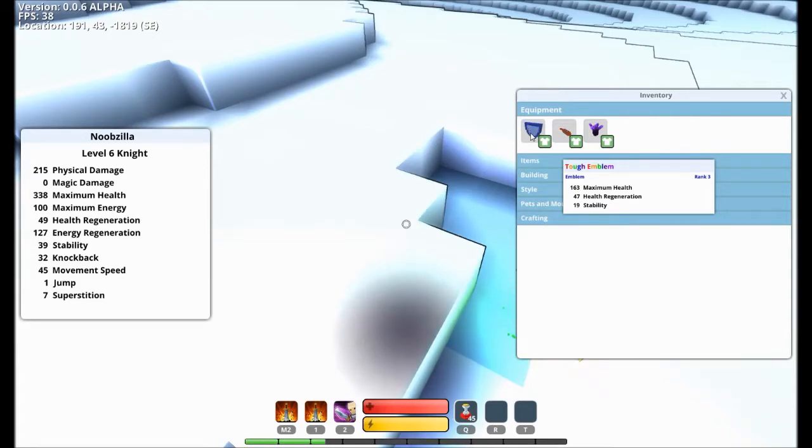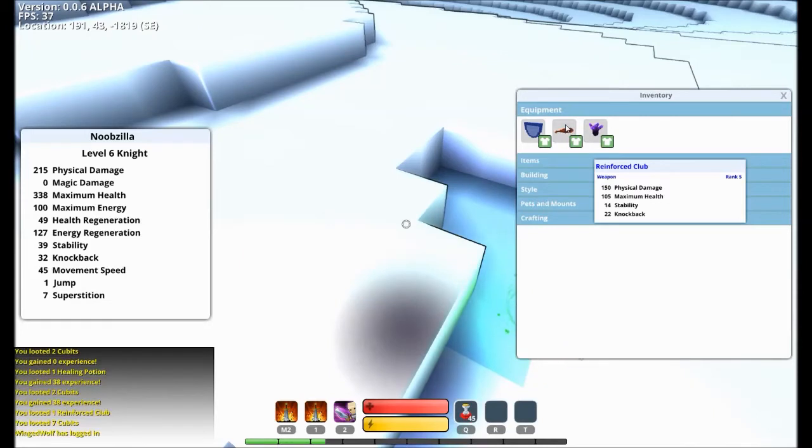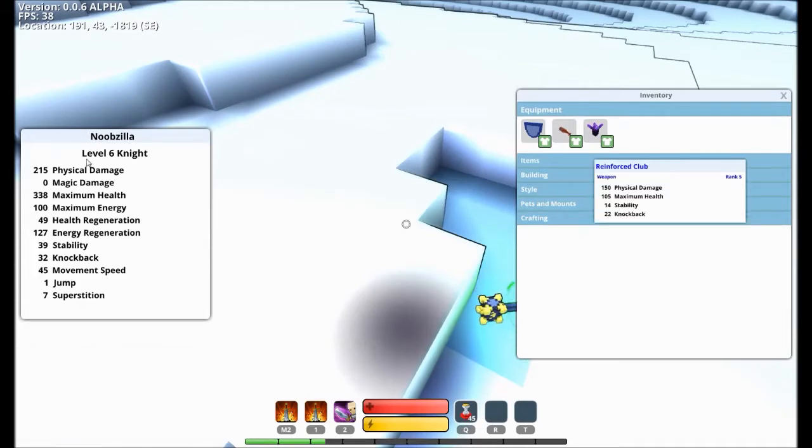163 health, 47 health regen, 19 stability. Reinforced Club — I just got that. 150 physical damage, 105 max health, 14 stability, 22 knockback. That's awesome compared to what I had. And Sharp Crystal: 63 physical damage, 27 energy regen. Now I have Noobzilla Level 6 Knight: 215 physical damage, 338 health, 49 health regen, 127 energy regen, 39 stability, 32 knockback, 45 movement speed, 1 jump, and 7 superstition. I don't think we've figured out what that is yet, but it'll be fun. I'd like to get some more jump so I can do multi-jumps — maybe I'll get some jump items soon.